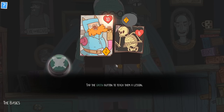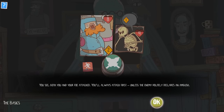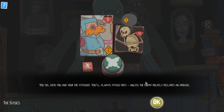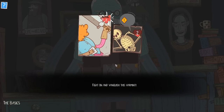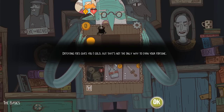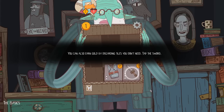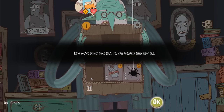Tap the green button to teach him a lesson. I like how our frame goes into the enemy's frame when we hit him — that's really cool. Both you and your foe attack, but you'll always attack first unless the enemy politely declares an ambush. Defeating a foe will give you gold, but that's not the only way to earn your fortune. You can also earn gold by discarding tiles that you don't need. Discarding a tile will give you gold and restores health.